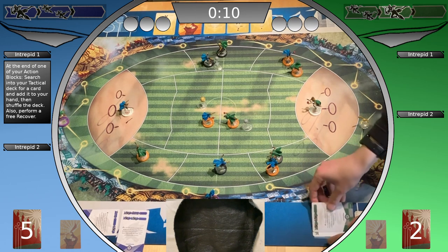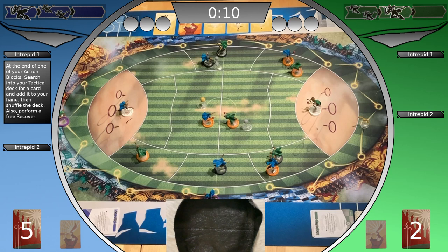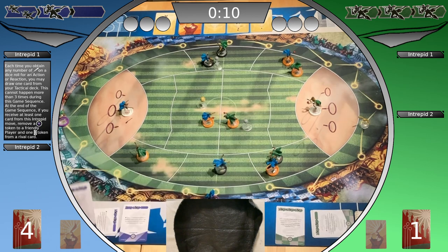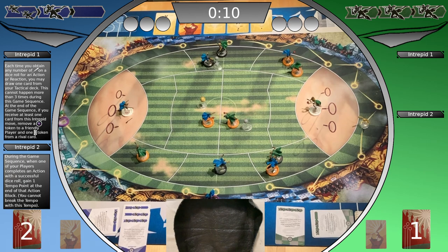Tactical cards are discarded and both coaches use a new tactical card. Both players pick the card. The Ravenclaw player plays an intrepid move; the Slytherin player doesn't. The Ravenclaw player plays a second intrepid move. Ravenclaw starts with its first action block — the chaser picks up the quaffle and passes it. The pass is successful. Ravenclaw rerolls one die to fish for a tactical card for a further intrepid move — doesn't get it.